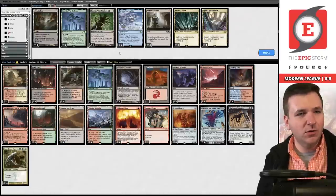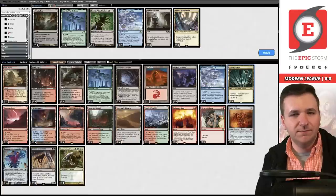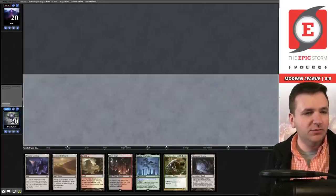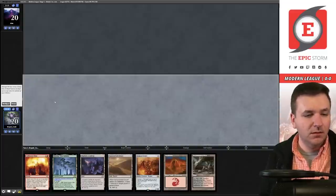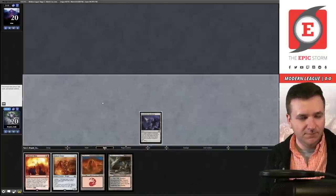Am I supposed to just board out Otawara? Maybe one out of Otawara and board in one triland. Let's try this on the play, game number three. Cannot keep — mulligan. Bring to five. Yes, we'll keep this. Maybe I keep the Scion. Play the Academy, pass the turn.